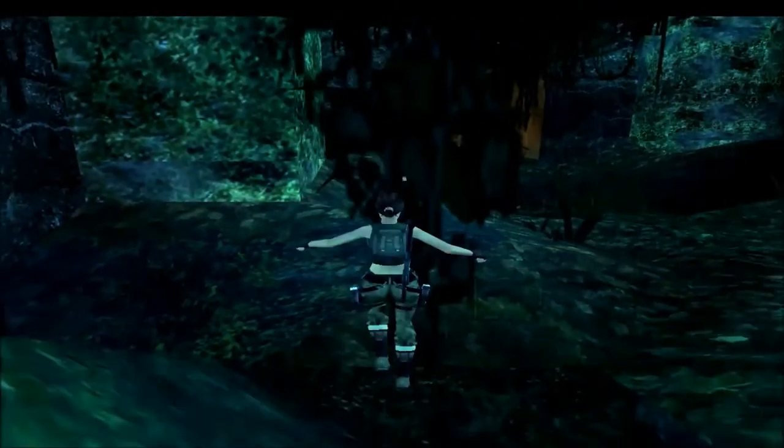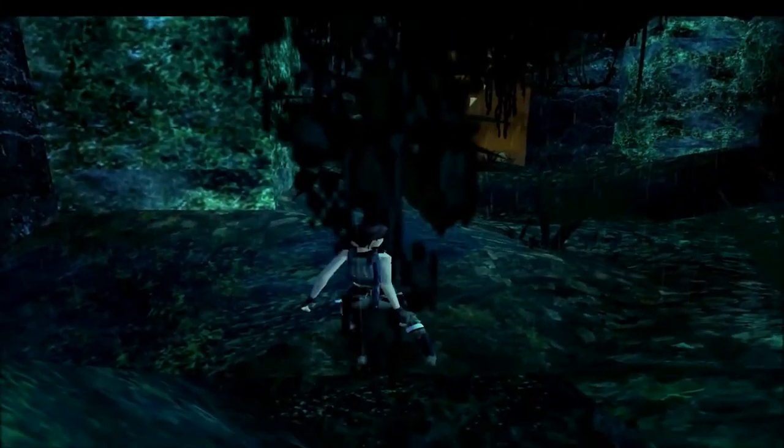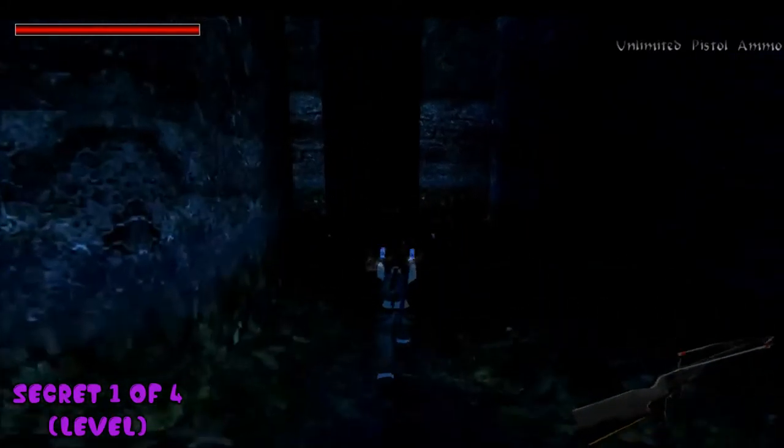We come down here. Get back up - just doing that glitch. You'll notice that this is a ladder, we can get down. And there are some boxes. Inside there is the shotgun ammo and a crossbow, which is the secret.